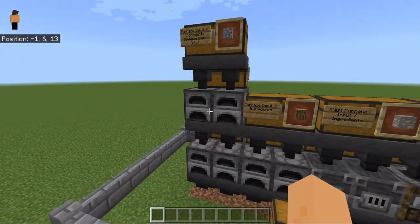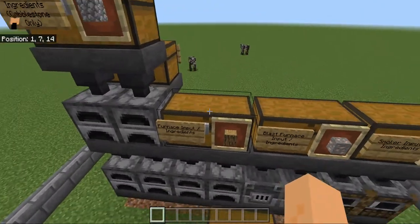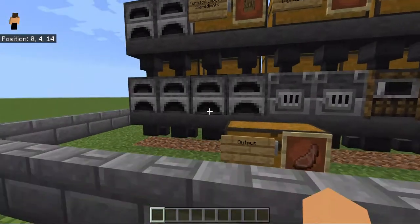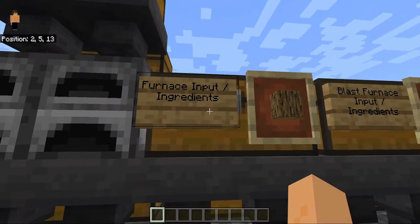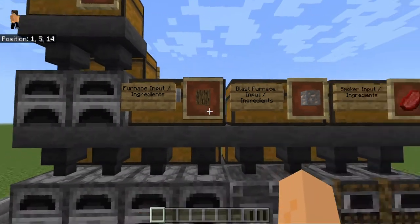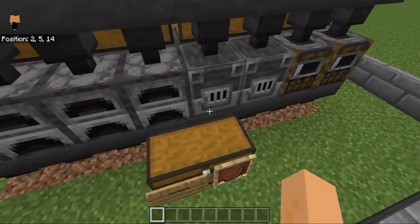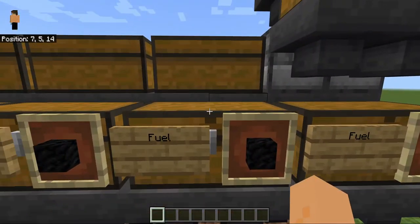Basically how this works: starting here, the first chest goes into the first hoppers, which then goes into the furnaces. As you can see, I wrote on the sign 'furnace input,' and you can put logs and all those sorts of things in the furnace.